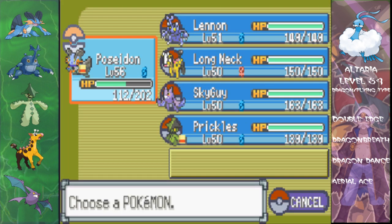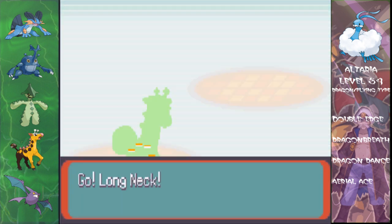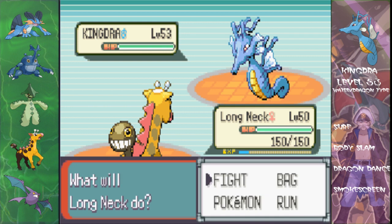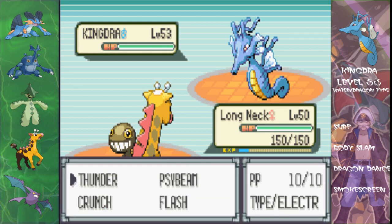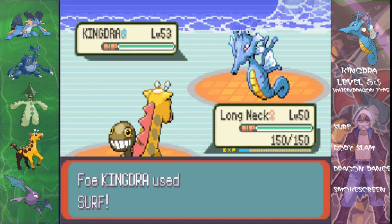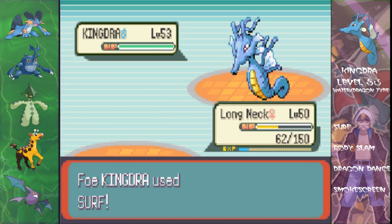This is the Pokemon I was worried about and the one you need Dragon type for — it's Kingdra. Because other than Dragon types, nothing else is super effective against it, which annoys me greatly. I have a plan, not a very good one, but I have a plan. Kingdra, level 53, Water/Dragon type with Surf, Body Slam, Dragon Dance, and Smokescreen. It doesn't sound like a threatening move set, but this is a very mean Pokemon. I'm going to keep using Flash on it because I'm cheap and I like moves that give me the advantage.